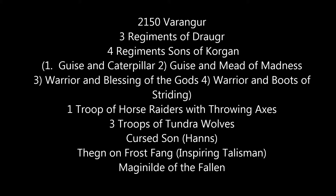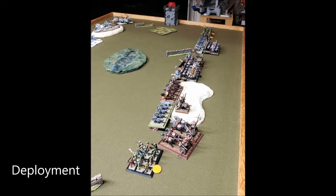I had three troops of Tundra Wolves, rescued from my old GW undead army. There was a Cursed Sun — an old GW Chaos model — and a Thane on Frost Fang, which was a Reaper Brass Bull with an old Khorne Games Workshop model on top. Lastly, I had Maganild of the Fallen, an old Khorne Chaos Infantry figure. Based on my friend Dave's Warhammer list, I have a unit of Tundra Wolves for each unit of Sons of Corrigan or Horse Raiders. The army is set up with a Hero per section, and the idea is the Hero charges in simultaneously with the unit of Knights for that extra impact.